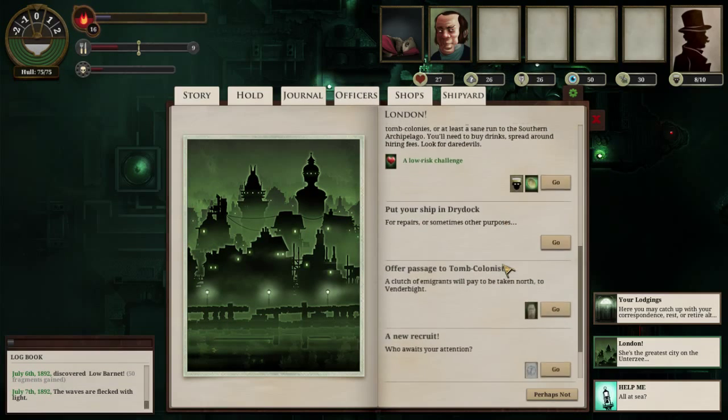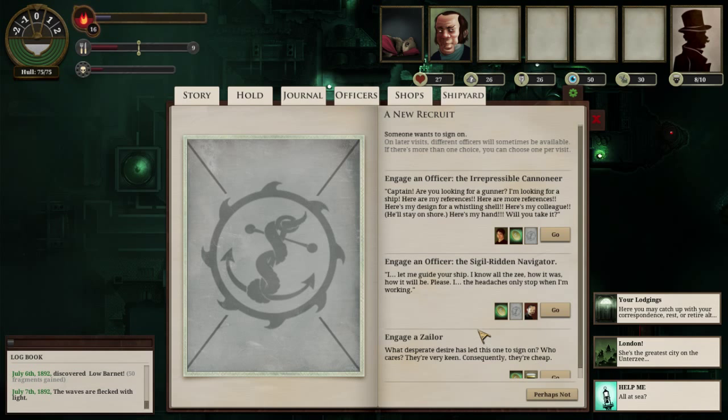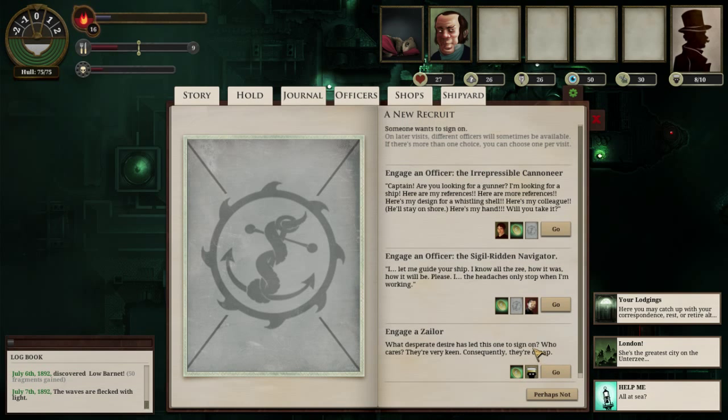We can also go into London to check out whoever wanted to be on the crew. 'Captain, are you looking for a gun? I'm looking for a ship - here are my references, here's my design for a whistling shell.' We have 20 echo and someone is available for hire - an irrepressible cannoneer - which looks like a really nice pickup. There's also a sigil-ridden navigator available, or we can simply get a meager crew. Let's go ahead and pick up the cannoneer - we've now gained an irrepressible cannoneer with cheery enthusiasm.